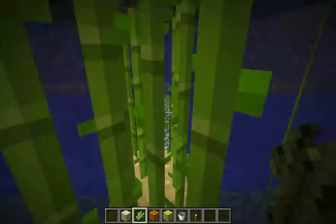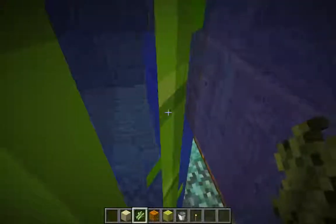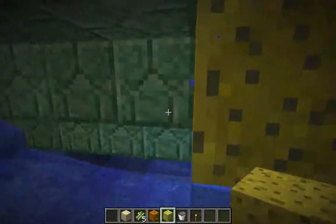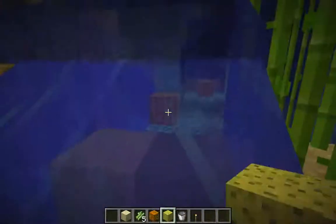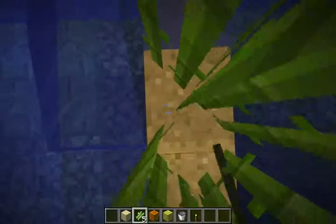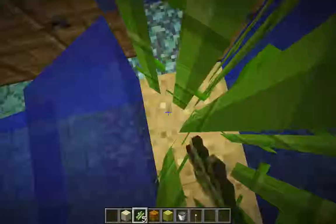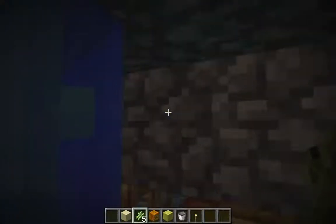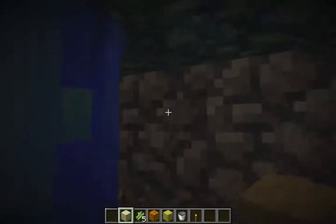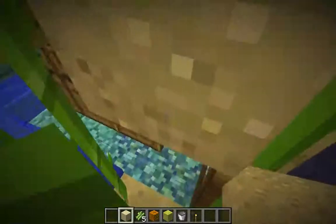I've got my line of sand and sugar canes all the way around here, so I'm going to go ahead and start putting sponges down to clear that outer area. Starting in the corner — my sugar canes went away here, so I'm going to place those back. It's because there was a water block here and the water got absorbed all the way over. I probably should have put a block of sand above that door to complete my water break — that's why they disappeared.